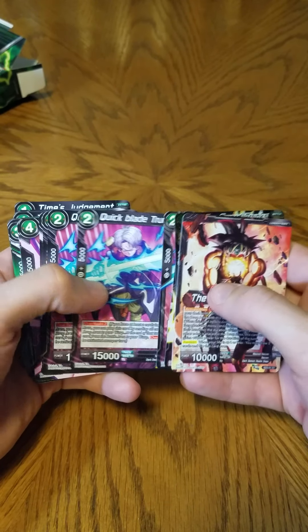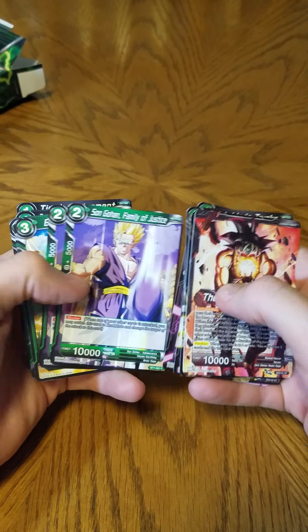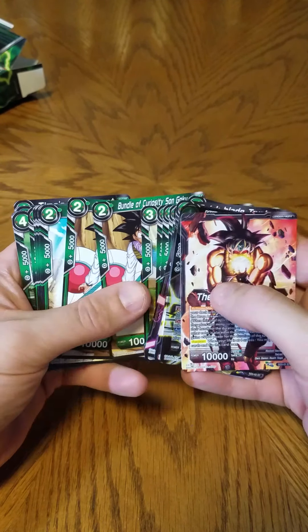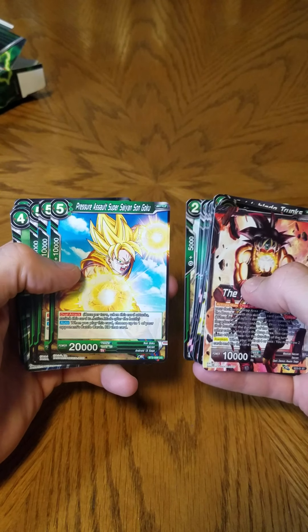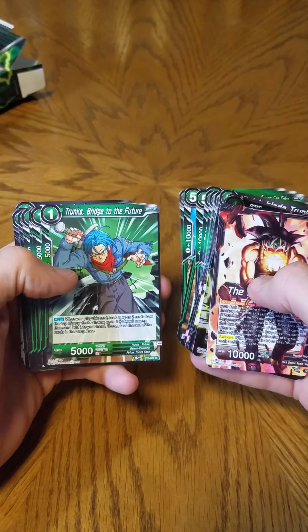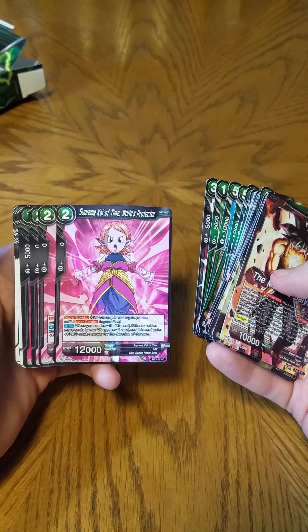Quick Blade Trunks, two mattes, Strategic Voice, and the G-dome. Definitely have a number of chunks, like different art, different ability.